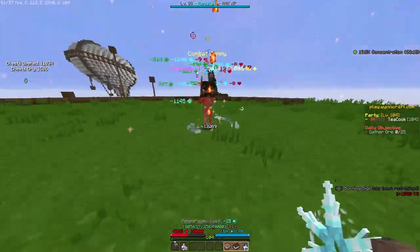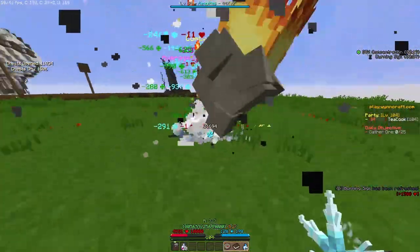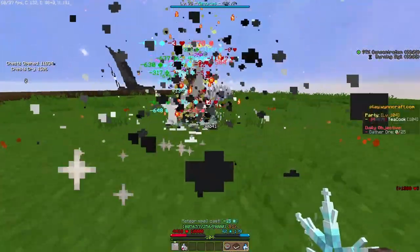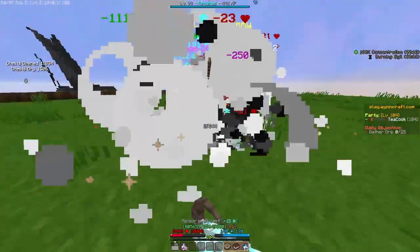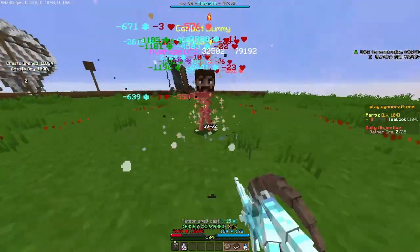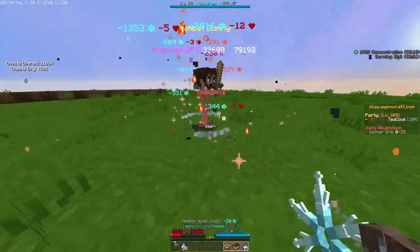So while you're charging your Winded stacks, you can do some Meteors, some Ice Snakes, some Heels, you know. We only have Lament for Mana Sustain so this is basically all you can do.